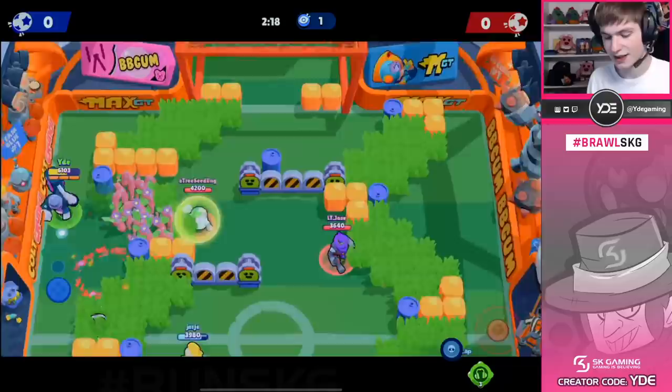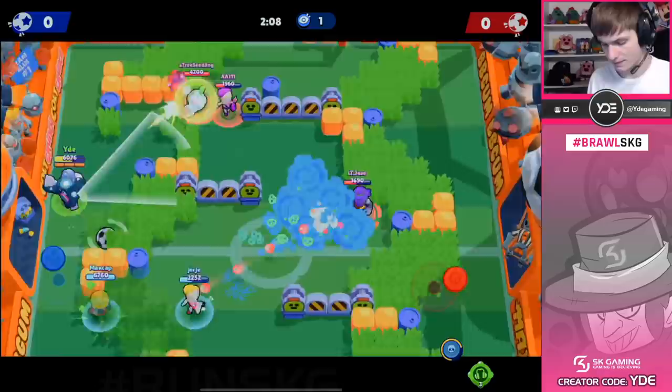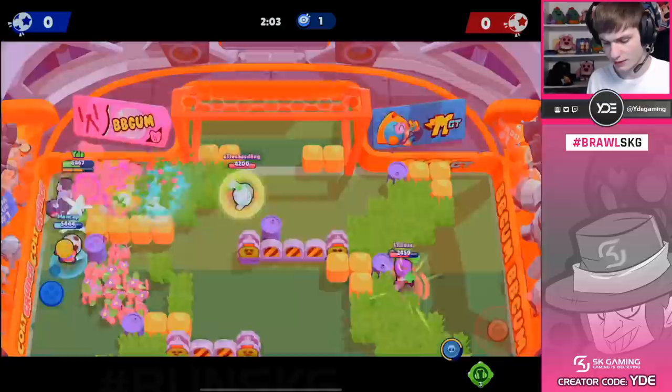Sprout has been so strong now for months. Frank has been one of the brawlers that's been pretty good against it just because of so much HP. Like I can at least distract this Sprout for like eight shots or something. I almost have my super as well, so that is going to be quite nice for us. Maybe we can get the pass up too.